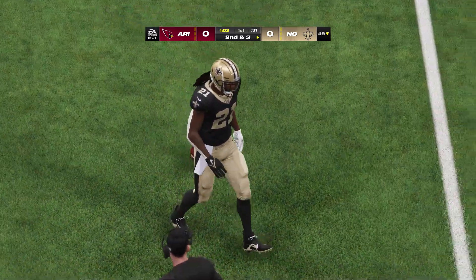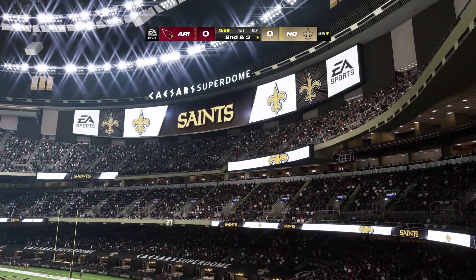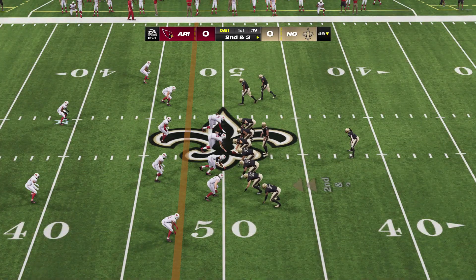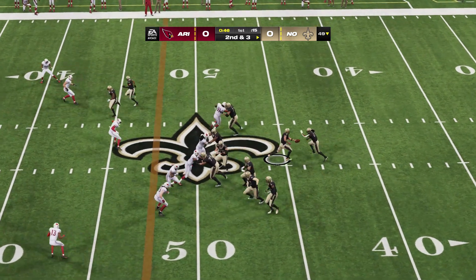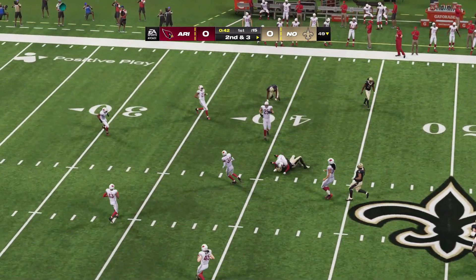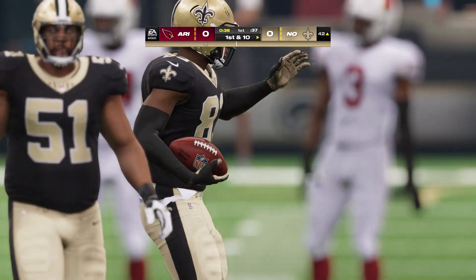A solid run on first down. Gain of seven leaves him with a second and three. It doesn't take a great play call to realize you want to establish a guy of his caliber with runs like this early because they'll pay dividends as the game progresses. They fake the handoff, now Carr — complete, it's Johnson. Nine yards to pick up there, and it's a first down.